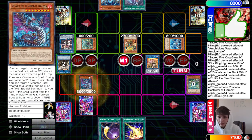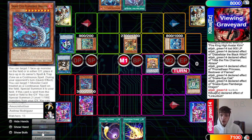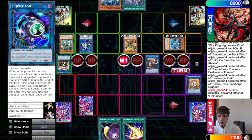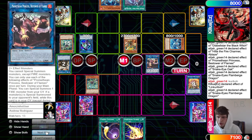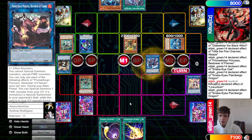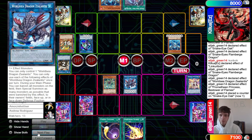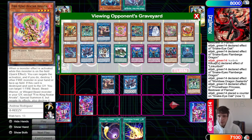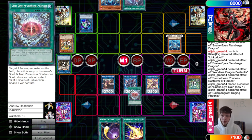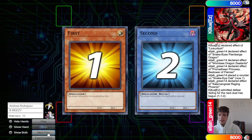Princess effect summons Oak, Oak effect sends itself plus Princess to bring out Flame Berge. Flame Berge targets Link Karibo to spell trap zone it — they chain it to summon itself out and go up into Princess. Flame Berge summons back two from the graveyard, then make Raging Phoenix. World Chalice banishes, brings back Princess, pops Raging Phoenix — it's just game.